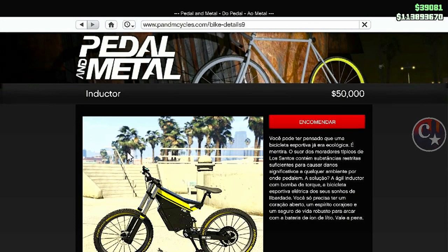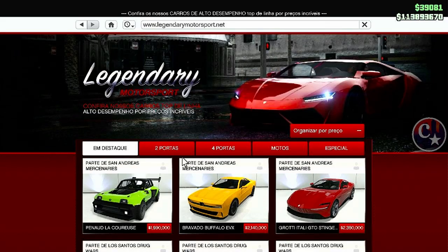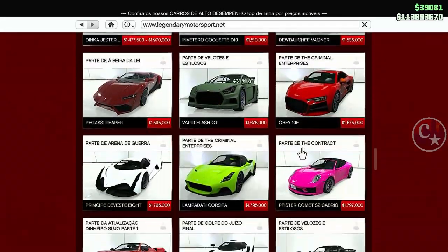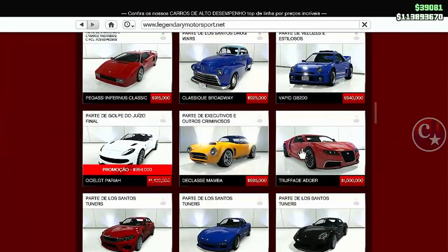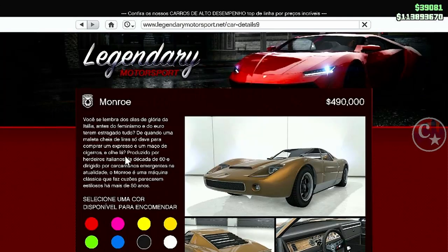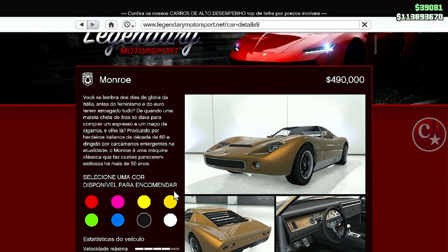Então, pra estar fazendo isso é muito simples. Presta atenção: a gente seleciona a bicicleta, vem aqui na Legendary Motorsport. Porque agora mudou o veículo — não temos mais o Z-Type. Então vamos fazer com este veículo aqui, que ficou no jogo. Antigamente fazia com o Z-Type, e ela retirou. Então pra estar fazendo isso é este veículo agora — o Monroe.